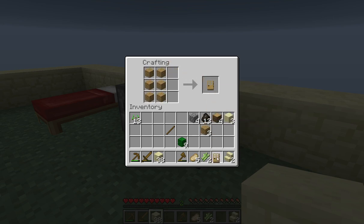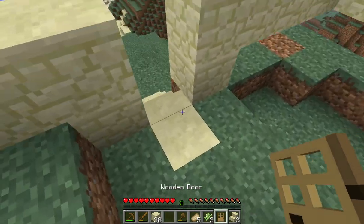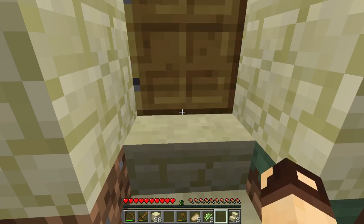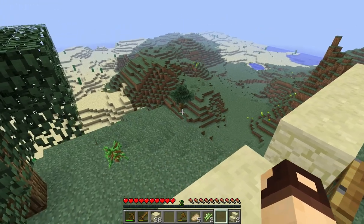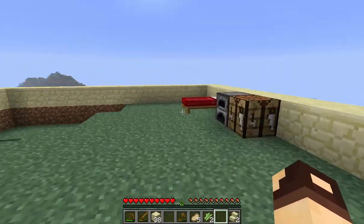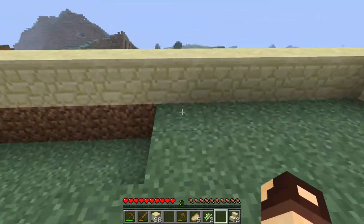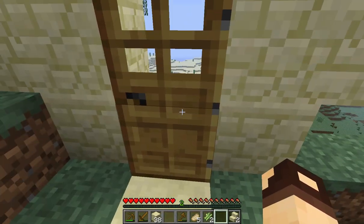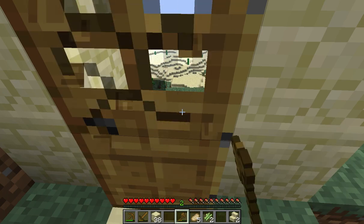Grab one door — don't want too many. Some of the new features: you can double left-click to get your items from your crafting bench up into your inventory.